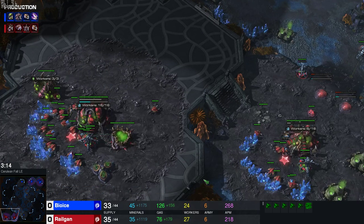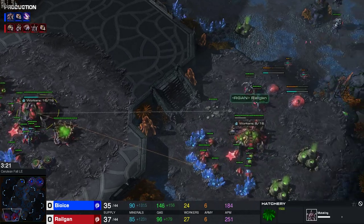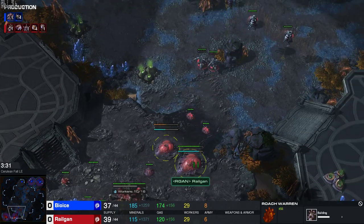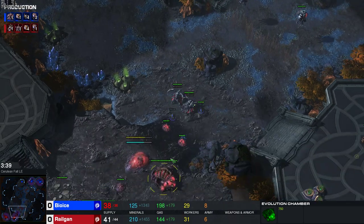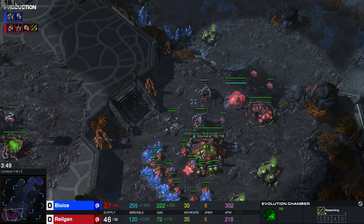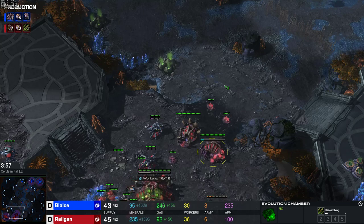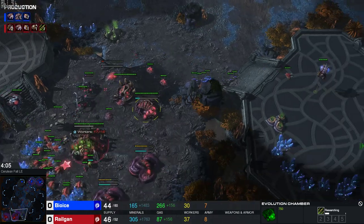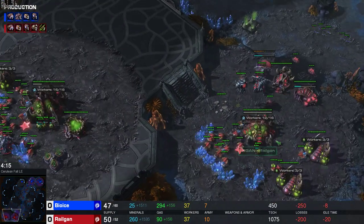By building the six lings instead of building drones for the gas, my opponent might not have enough lings to cover his natural — he might only build two lings, in which case I can deny mining time at his natural. Once I reached 100 gas, I'm starting my lair. I got two queens here. At around the 3-minute-10 mark, I usually throw down an evolution chamber and a roach warren. I need these to wall off this area, and ideally I don't want lings to run into my main.